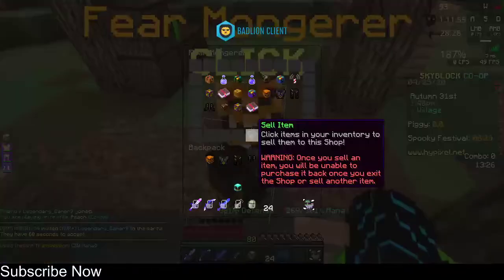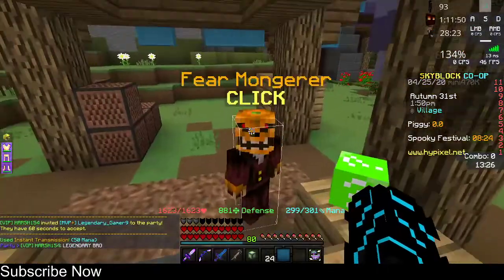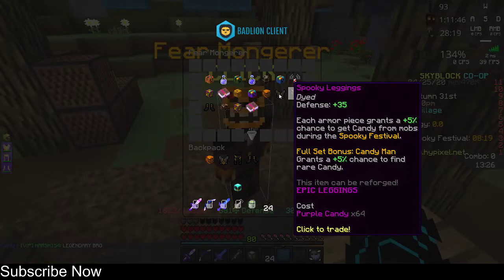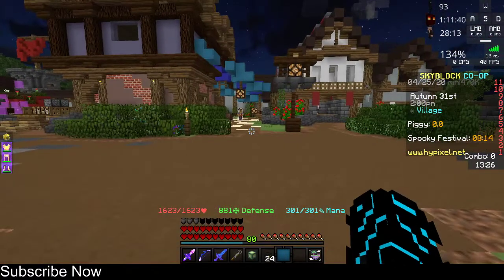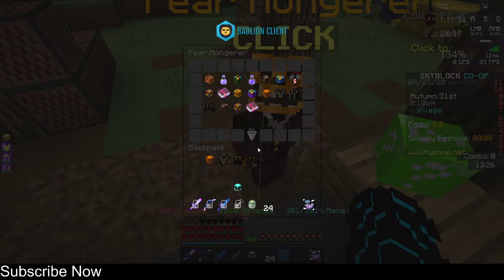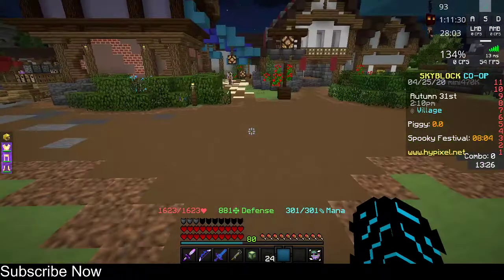To get the spooky armor, you need to be in the spooky festival, come to this area, and go to the Fearmonger — or whatever it's called — and buy the spooky armor. If you use the bazaar, it will cost around 2 million coins. I did the math — well, I failed doing the math, but still. I just bought it so I can make the video.